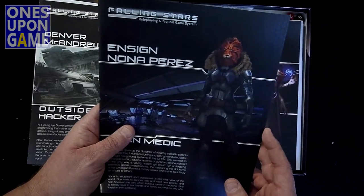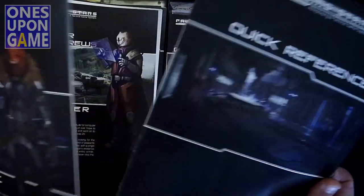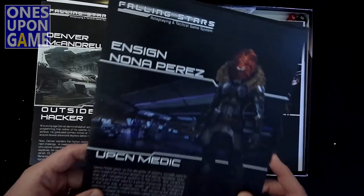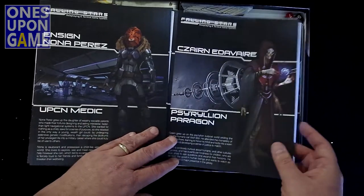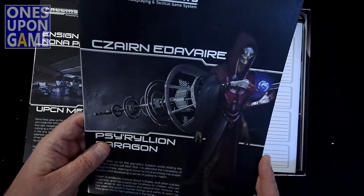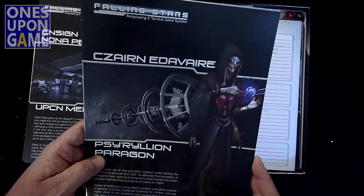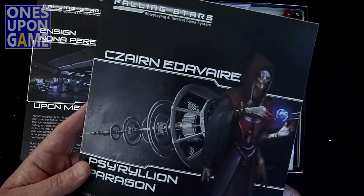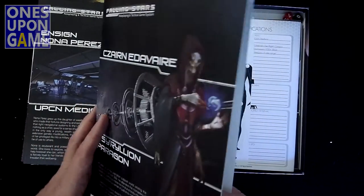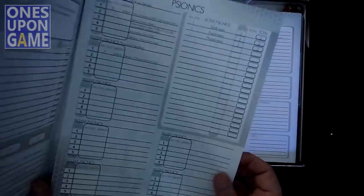Ensign Nona Perez — she looks like a Kilrathi. She has another quick reference, probably the same one. I guess this design lets you hand whoever is going to play Nona their information. She's the medic. And then we've got Zarn Endeavor — she's a Cyrillian Paragon. No idea what that is, probably some kind of mind creature. You open her up and she's got her psionics chart. This is definitely her second sheet, dedicated to her.